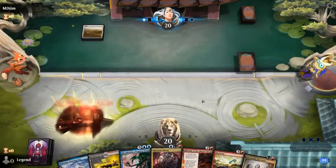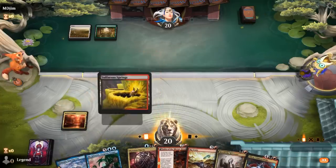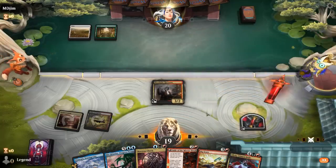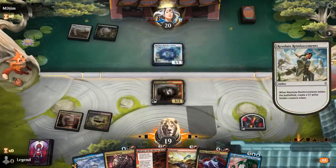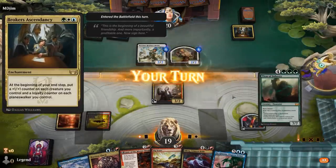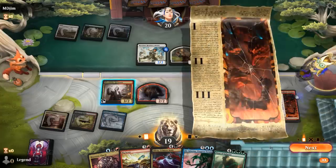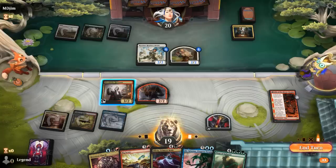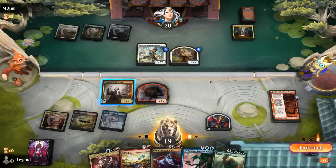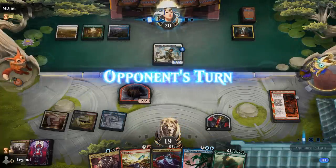Opponent is Green-White. There's Olivia, so we can ramp into it using Bigscore. Happy to play a turn-3 Fable. Opponent making some 1/1s — Brokers Ascendancy tokens. That's scary. For now still playing Fable, and I guess we keep Harvester back instead of sacrificing it. Although keeping it back discourages an attack next turn, but then the following turn I wouldn't be able to kill the 3/3s anymore, so I think I should still kill them.